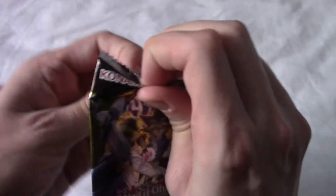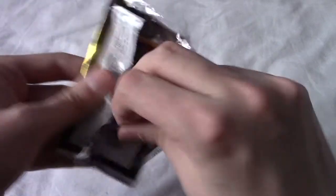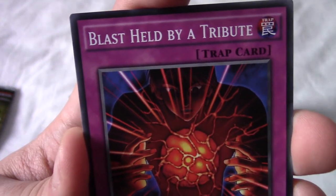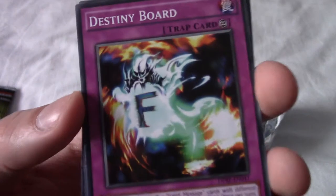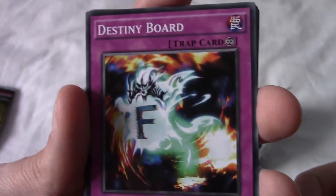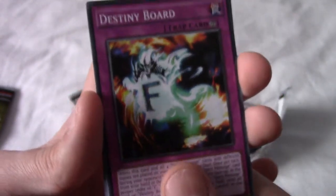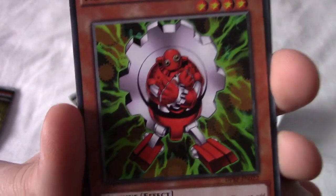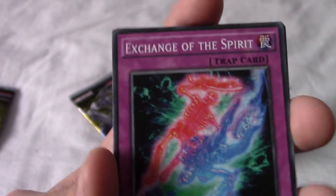Part of why I bought this set is nostalgia — with the name 'Rivals of the Pharaoh' I thought at the very least these would be cards I'd seen in the anime. We have Blast Held by a Tribute, and then we got Spirit Message 'F' — so I guess all of Destiny Board is in here. And we have Red Gadget, another card I recognize.